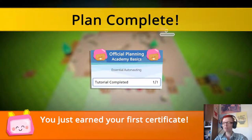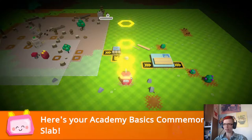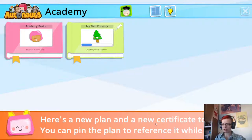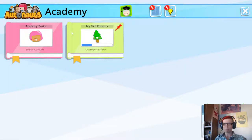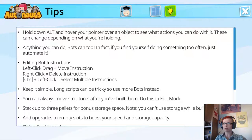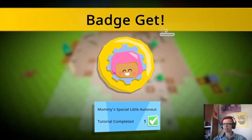We got our first certificate! Momi's special little Autonaut Academy Basics Commemorative Slab. Welcome to the Academy! You just earned your first Autonauts Certificate. Here's a new plan and new certificate to earn - you can pin the plan to reference it while playing. Blueprints can be found here, hints there. Cool - we did it!